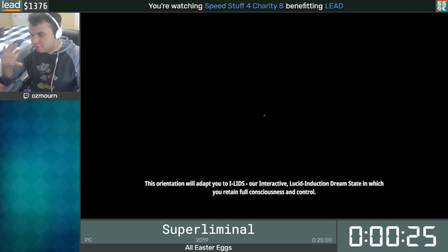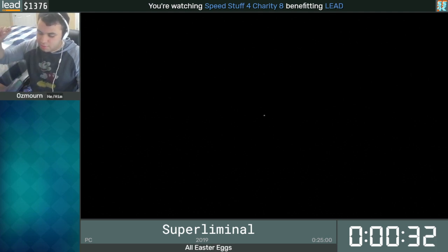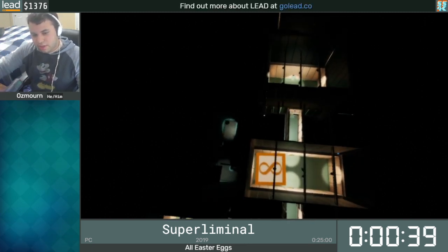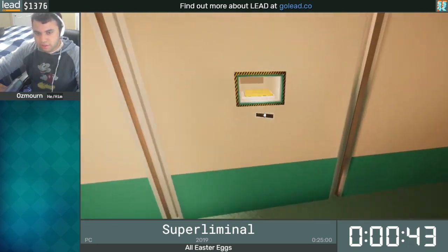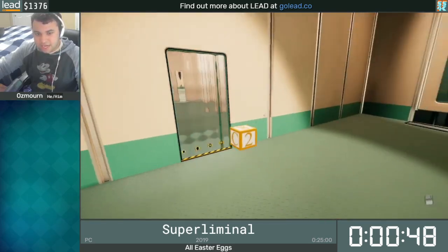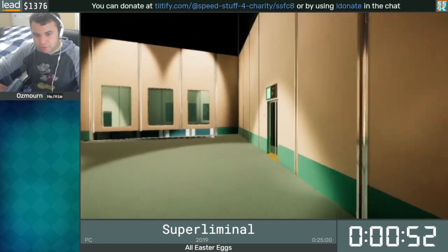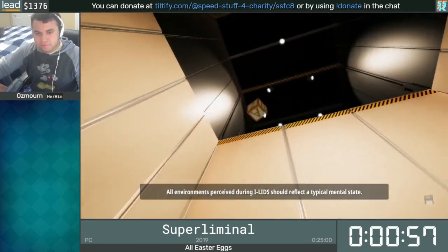The way that trick works is that the game doesn't want two objects in the same space at the same time. So we make the object so big that there's no space between the object and us, and there's no space between the object and the floor. And so the game sees that there's two objects in the same space, and so it launches us up in order to make space for the chess piece. And with that, we get launched out of bounds and have insane velocity. It's not always consistent, but luckily we got it our first try there.